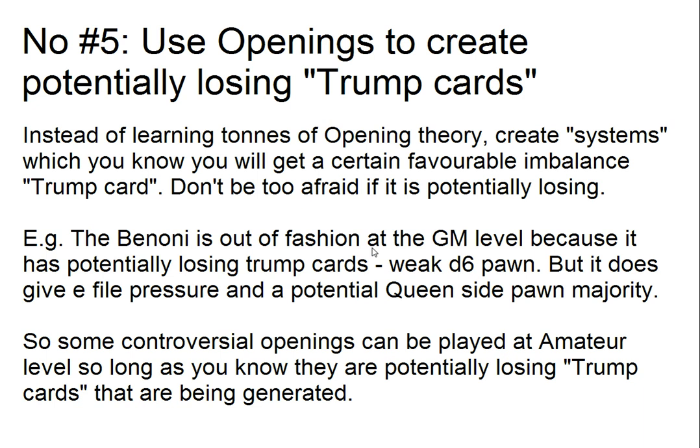The Modern Benoni and Alekhine's Defense were used successfully by Fischer against Spassky in the 1972 match. We can't just follow 2700 GMs playing the Slav — I think that will dullify our chess. At the amateur level and in blitz online especially, every opening can create these potentially losing trump cards. You can be relaxed about giving something to the opponent while getting something yourself. That's why I like the elephant gambit — even though I'm losing too, I'm getting a strong initiative, which is very important in blitz chess.